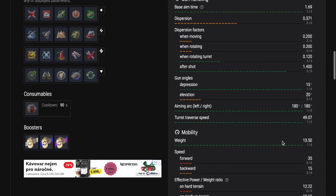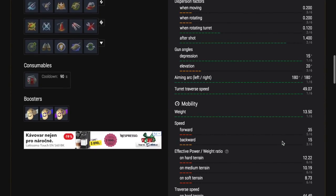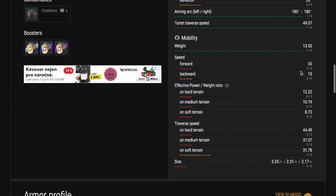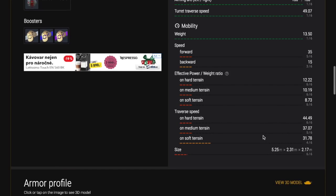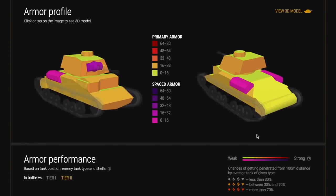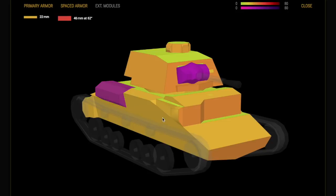This tank has 15 degrees of gun depression and 20 degrees of elevation. The 15 degrees of gun depression is a great asset. It allows you to fire over hills only exposing your turret, which is the least vulnerable part of the tank. The tank is also fast — 35 kilometers per hour in a straight line and 15 in reverse.